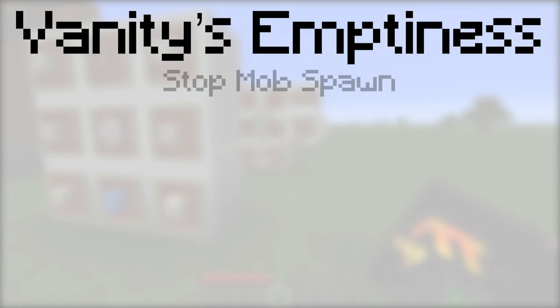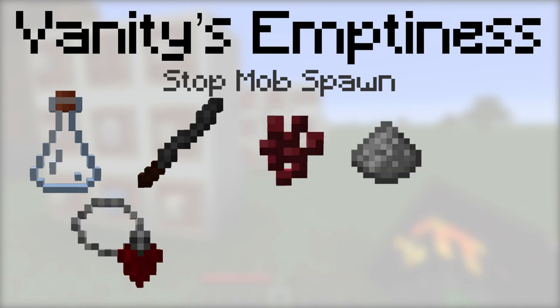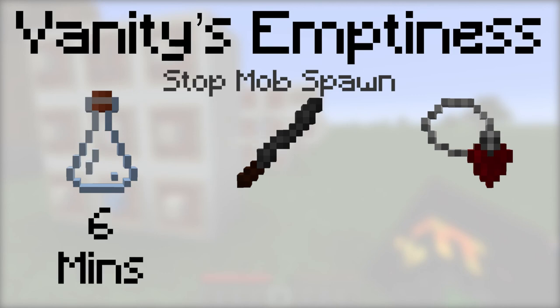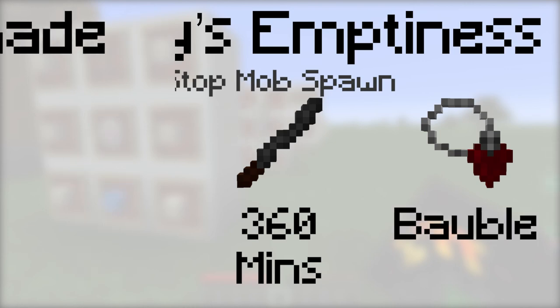Vanity's Emptiness will stop all mobs from spawning within a 128-block radius from the drinker's position. To make it, place either a vial, an incense stick, or a tainted blood pendant, then a nether wart, a gunpowder, a rotten flesh, a bone, a string, and an ender pearl into the botanical brewery. The vial will last for 6 minutes, the incense stick will last for 360 minutes, and it can be equipped with a tainted blood pendant.